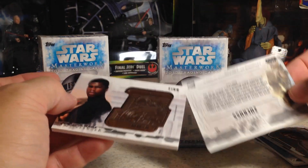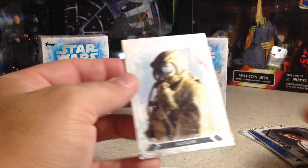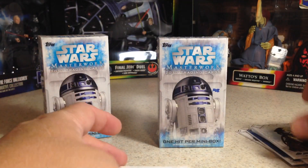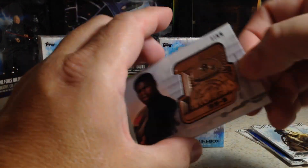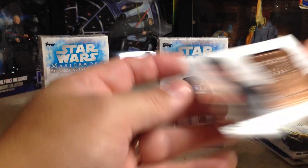And a Finn medallion, BB-8 medallion, and the Zuckus — hey, that's one of the SPs! So that's really good. The SPs are really tough to get, only four per case. So that was actually a really good pull, way better than a medallion. And that Finn medallion is out of 150.